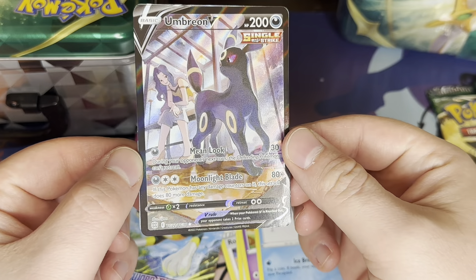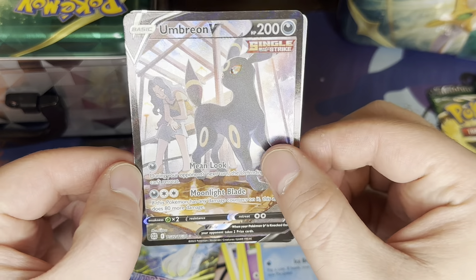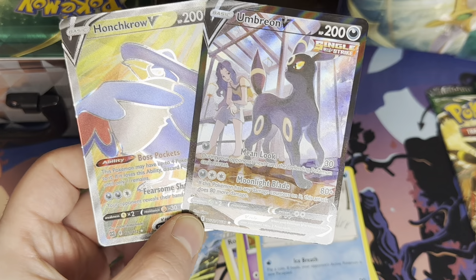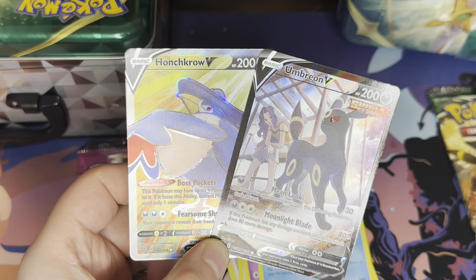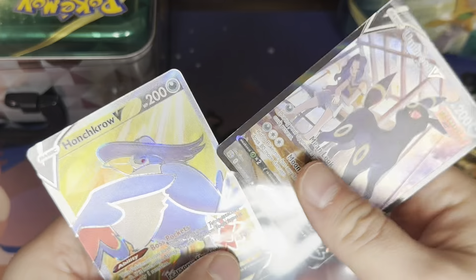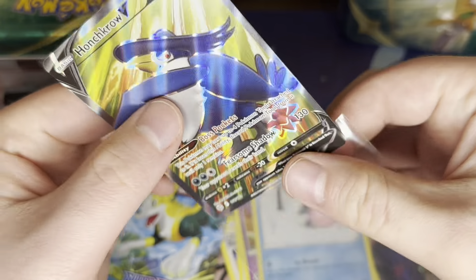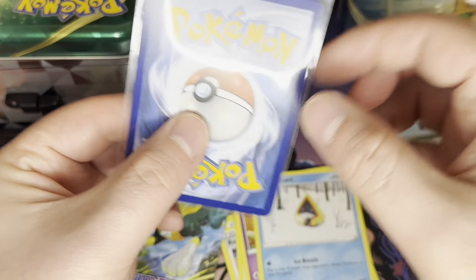Umbreon V from the Trainer Gallery! That's pretty. It's one of those textured ones, and a Honchkrow V Full Art — double banger. We're off to a hot start there. That's an awesome Umbreon. That's the Umbreon we're looking for today. An Umbreon, indeed, that is really nice. I have the VMAX from the Trainer Gallery, but I don't have the regular V with Karin.